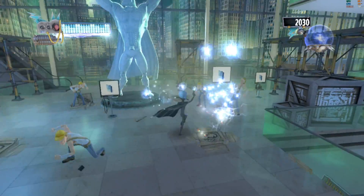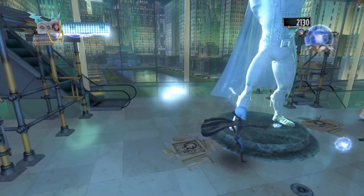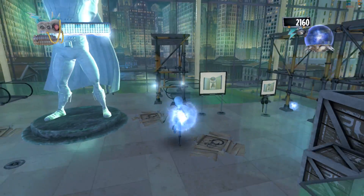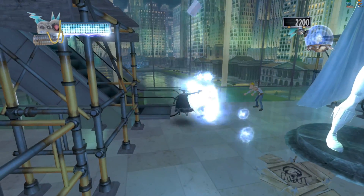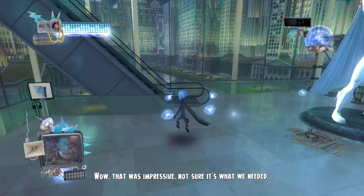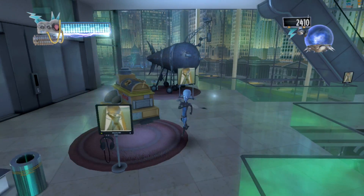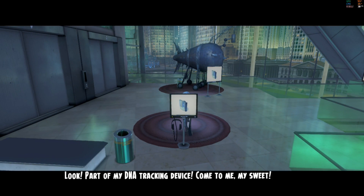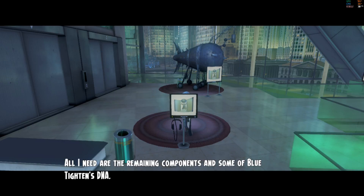Don't get away! I'll crush you! Megamite! There he is — destroy! You won't get away! Well, that was impressive — not sure it's what we needed. Look! Part of my DNA tracking device! Come to me, my sweet... Minion! I can use this machine to track down Blue Titan! All I need are the remaining components and some of Blue Titan's DNA!